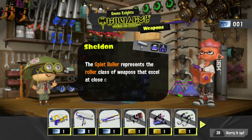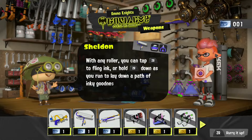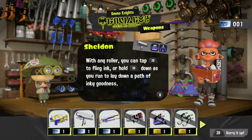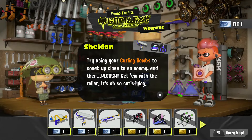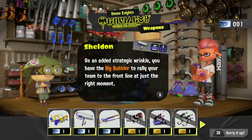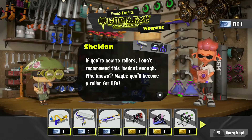You're also ready for the Splat Roller. The Splat Roller excels at explosive close-range combat. You can tap R to flick the roller at an angle, or hold R as you run to lay down a path of ink. Try using Curling Bombs to sneak up closer to an enemy, then splat them with the roller — oh so satisfying. And the Big Bubbler special lets you rally your team to the front line at just the right moment.